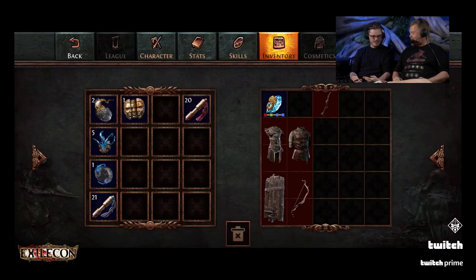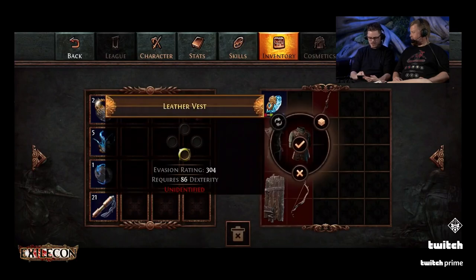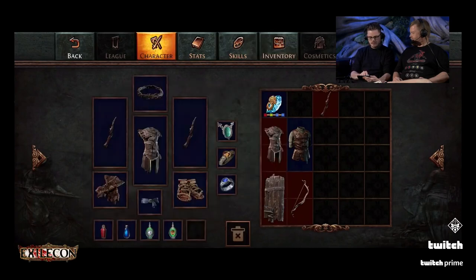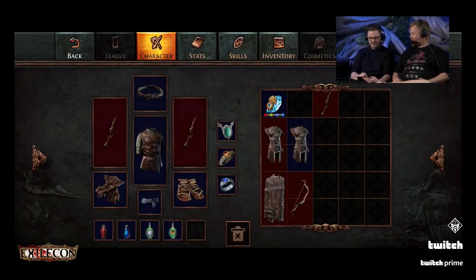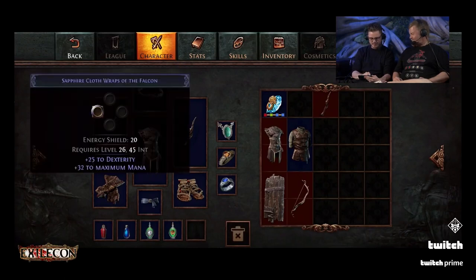It automatically uses my portal scrolls. What about ID scrolls — do I have to drag them? You drag them over. That makes sense. And tap and hold brings up the item info. I don't really know how to work the new skill system yet exactly, but it looks good. What's my gear like? My gear's trash. What have you given me here? I don't know if changing this is going to screw my skills — I don't have enough intelligence on here.